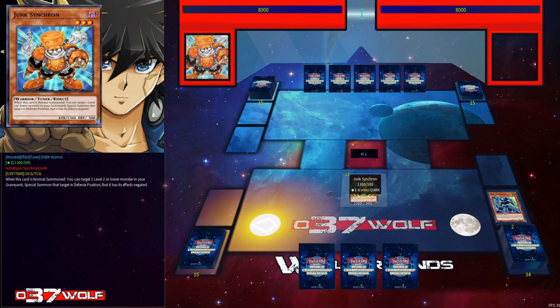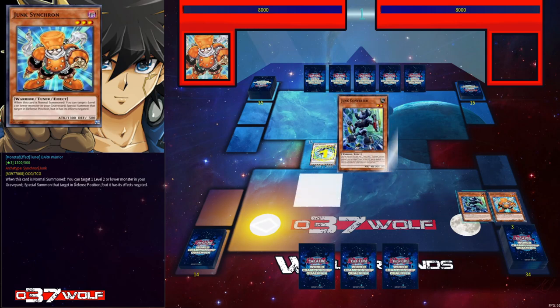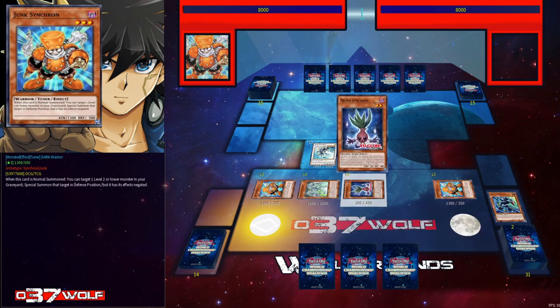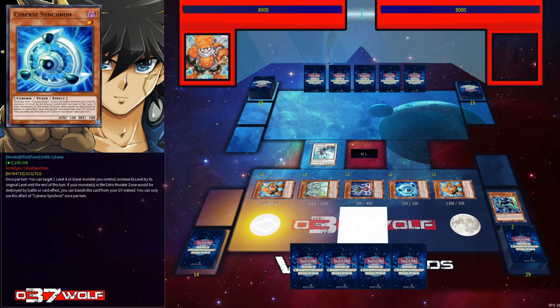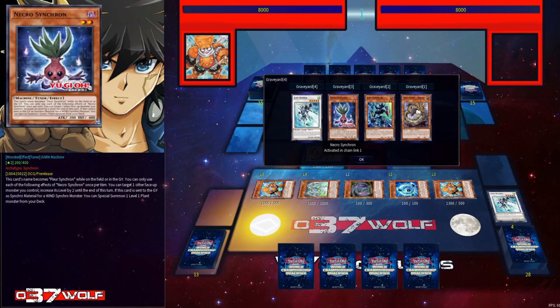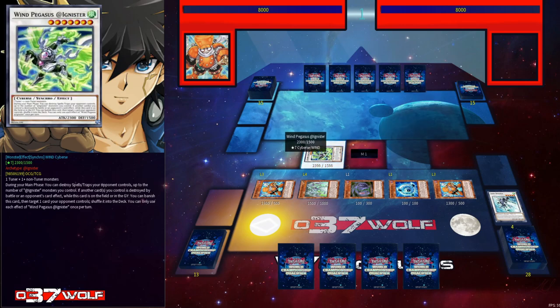This deck loves to go first, especially because it's so consistent. The weak points are quite apparent though — the choke point is if something stops Junk, like an Imperm on Junk, what do you do from there? This is going to be the full combo — just follow along. The reason you play Ignister is because for Necrosynchron you need a Synchron to win-synchro to get its effect, otherwise it won't trigger. I was trying out Clear Wing but I felt like it's just back removal and it loses utility after you sync.